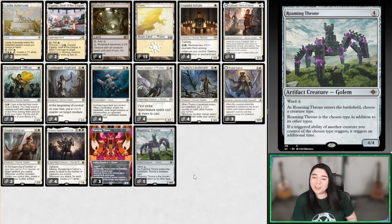Today we're kicking off the new season of Pioneer with Roaming Throne Humans. Roaming Throne is a new card — a four mana 4/4 with Ward 2, so it's hard to kill. When it enters the battlefield, choose a creature type; it becomes that type. And whenever a triggered ability of a creature you control of the chosen type happens, it triggers an additional time. So I thought: what Pioneer tribal archetype has a lot of triggered abilities? Of course, Humans.